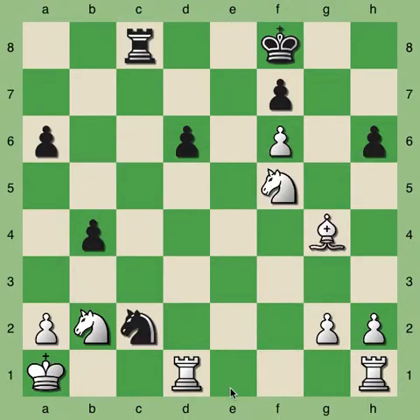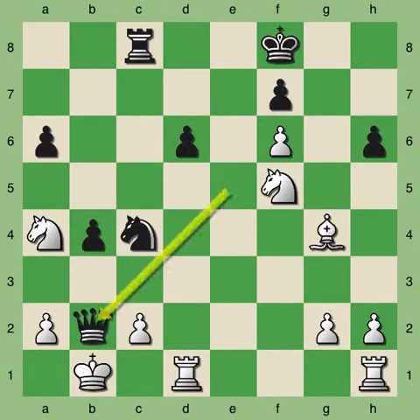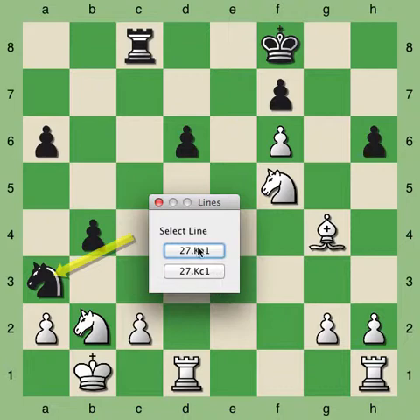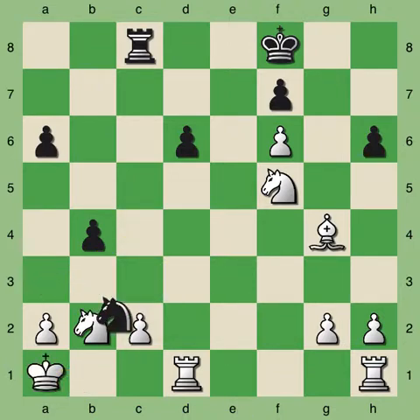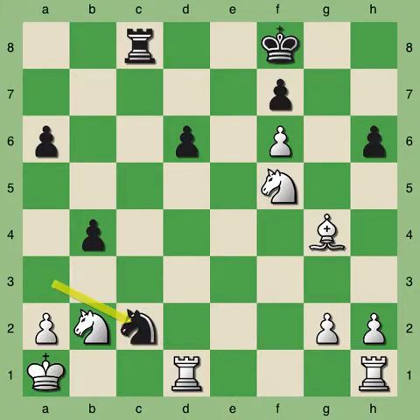So black is actually able to sacrifice the queen — not to checkmate the king, as you so often see in puzzle books — but in this particular case, the queen sacrifice just forces a draw, removing that pawn so the knight can jump into a3. The king has to go to a1, and then you see this dance between the knight and the king, after which the position repeats three times and the draw is forced.